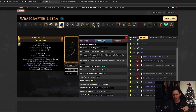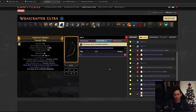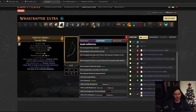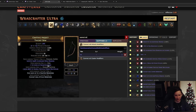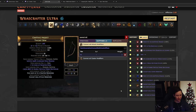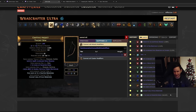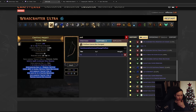Since we had the plus one crafted modifier as the tempering enchant, we skip crafting 'can have multiple crafted modifiers' and save a few divines. Instead, craft any suffix, then craft 'cannot roll attack modifiers' and exalt slam - this guarantees plus one to socketed gems at 100% chance. With that done, you proceed to the next stage.